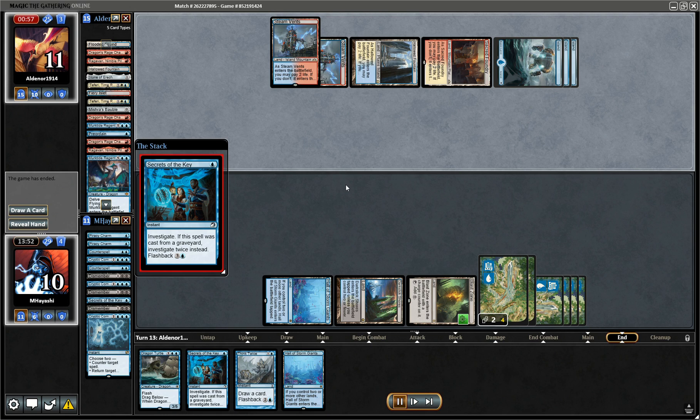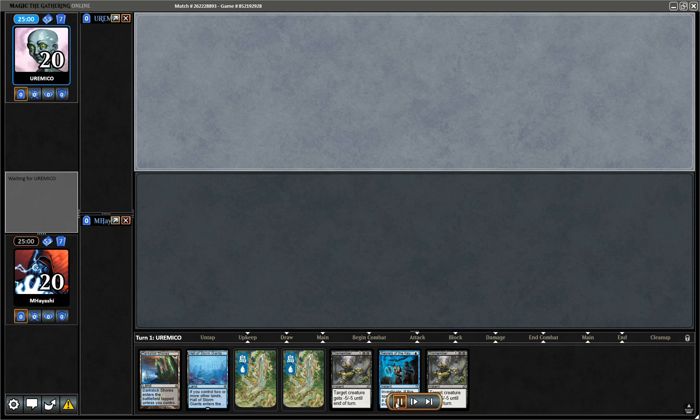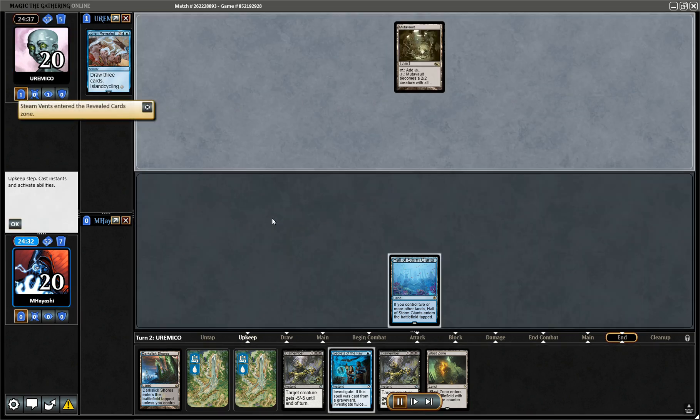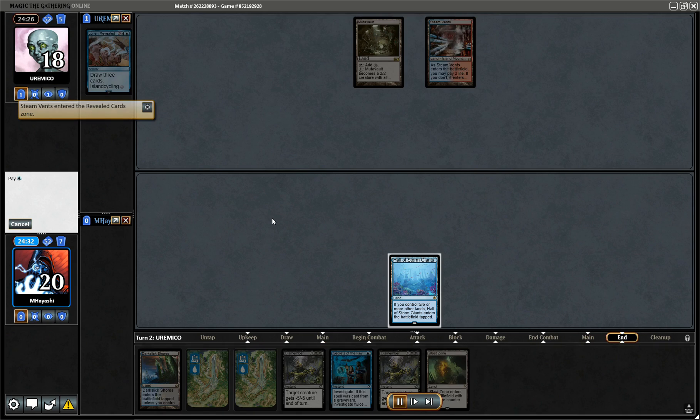GGs. Let's go — oh yeah, this is a keep if I've ever seen one. I get to play control with the Dismembers and hopefully restock my hand with Secrets of the Key — very underrated card.